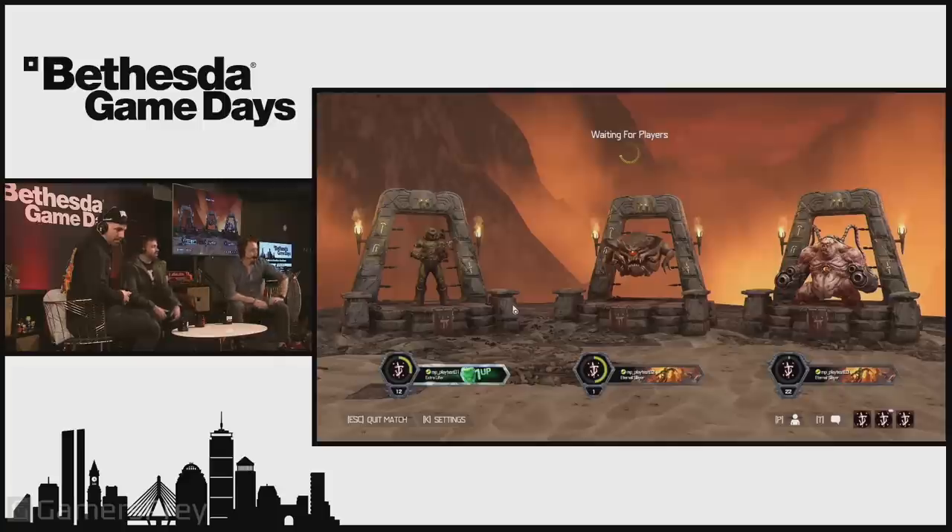You could say the Mancubus is kind of like the Tank. The Pain Elemental is an aerial unit — he's going to have a shield, you'll see quite a bit of that. They have to play off each other. If the Mancubus is not supporting the Pain Elemental, the Slayer is just going to wreck him. For the Slayer, you've got to have your DPS combos down, your quick switching.